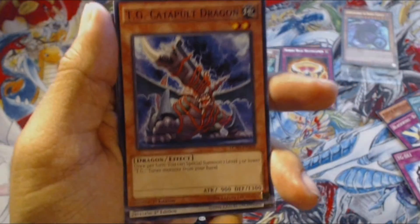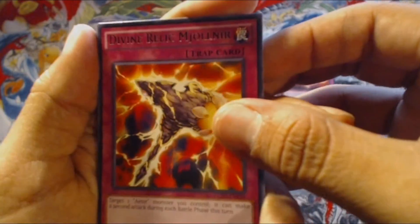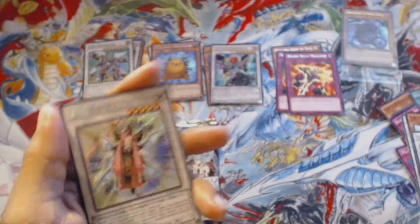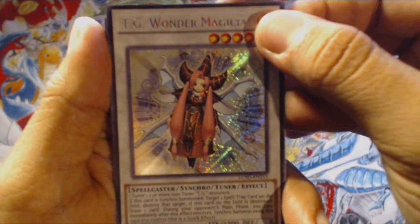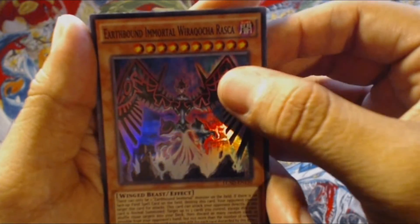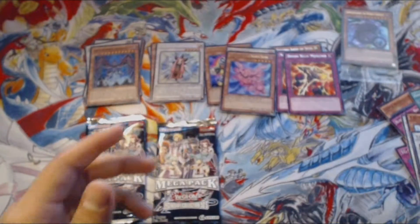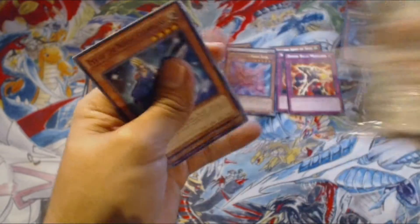Pack three: Ancient Fairy Dragon, TG Catapult Dragon, TG Power Gladiator, Divine Relic Mjolnir — I'm so bad with these Norse names — Fartalf the Nordic Alfar, and TG Wonder Magician. This is actually one of the cards I wanted for my TG deck, and it's a Secret Rare — nice. Earthbound Immortal Viracocha, then TGX3 and some Nordic cards. Still baffled about that lucky super rare pack — not gonna complain though.